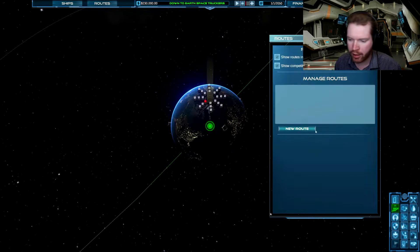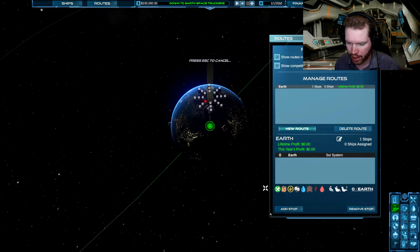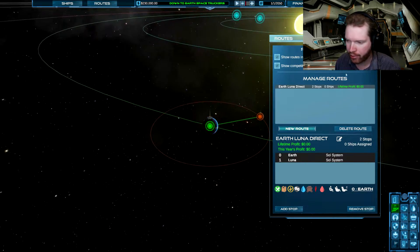The first thing we want to do is set up that trade route. So: add route, add stop — Earth, add stop. You can set up a multi-stop so ships will go around, but for now it's just going to be a direct back-and-forth route we're going to set up.